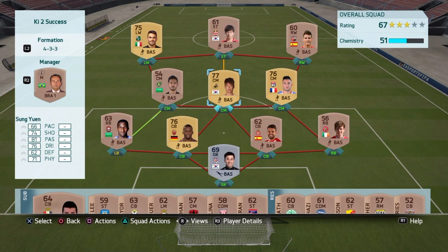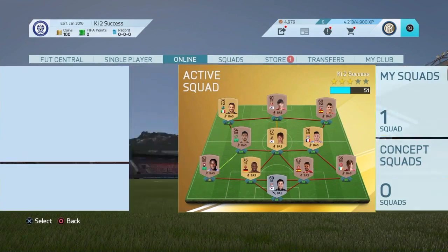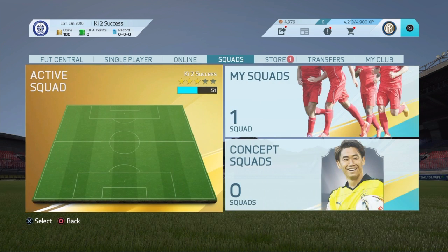He's a center mid and he's actually got pretty decent passing. He's not the fastest player but his shooting is smooth and all around he's a decent player. I just started this new account which means the record is 0-0-0, and I still have this foot draft token which I might use later.